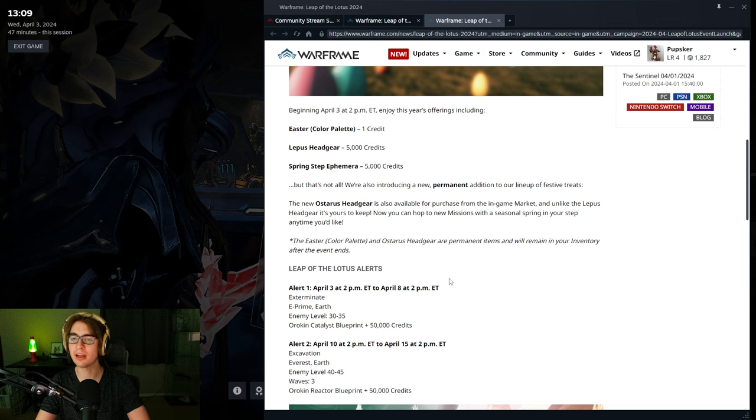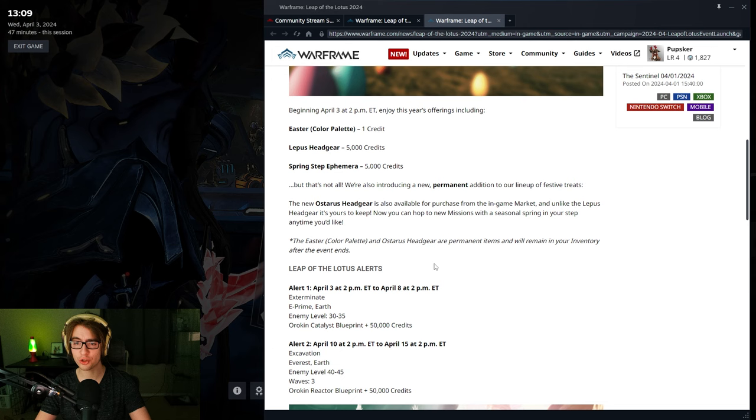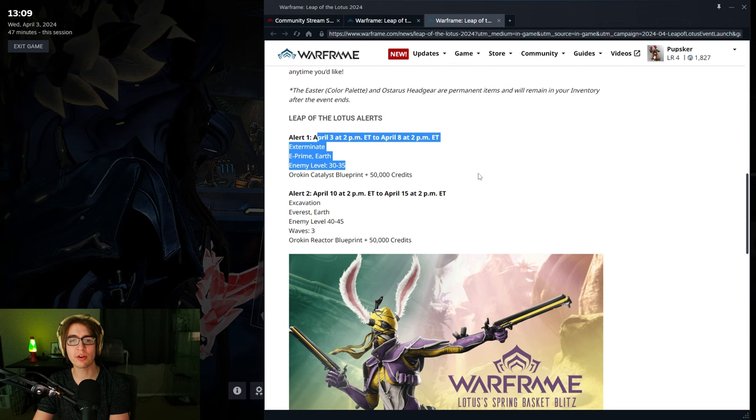We have Warframe Alerts: April 3rd, 2pm ET to April 8th, 2pm ET. That is an Exterminate on E-Prime on Earth, and you can get an Orokin Catalyst Blueprint. It should take you like a minute or two, five minutes max — it's a really easy, fast one. So grab the free Orokin Catalyst Blueprint.